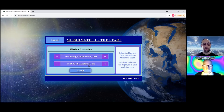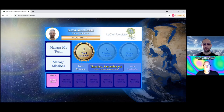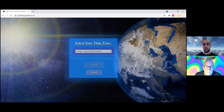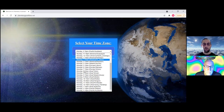When scheduling, the times and days shown are in your time zone — for example, Auckland time. Select the day and time you wish and click Accept. Once done, you'll see a pending mission at the bottom left and the next mission date and time in the center. Other team members will see this time in their own local time zone, so no translation is needed. Members can update their time zone any time by clicking Update Time Zone.